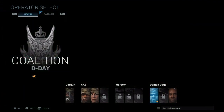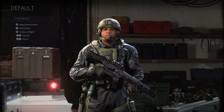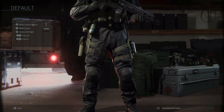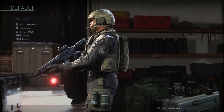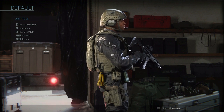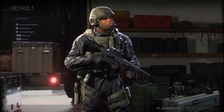Back to the main page, starting with Coalition forces. First off, we have the default operators for each faction. They have confirmed skins for each operator, which we'll get into. I think the default operators will also have skins to differentiate them — maybe that's a rank progression thing. The default operator for the Coalition forces looks like a standard SAS uniform, which I like.